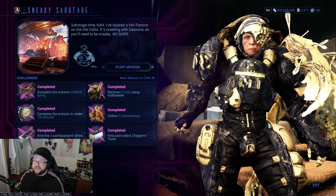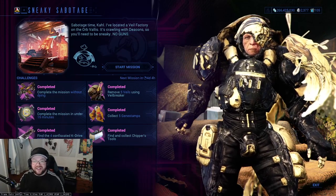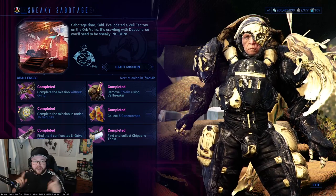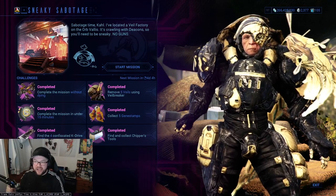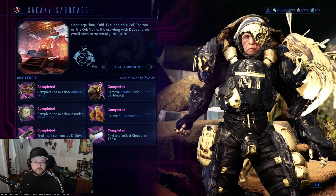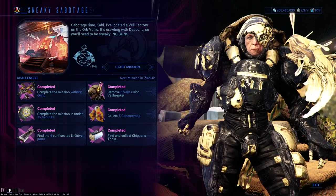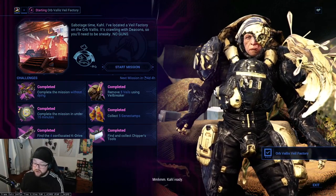The veil breakers, the gene stamps, the chipper tools, the K-drives, and even the soma cords are the main things to look for. In case you're feeling a little lost, I'm going to show you what I found and where I found it. Unfortunately, because I've completed it I won't be able to show the key drives or the veils exactly. But if you look — it's generally a white toolbox — and it does kind of sit out and is a little obvious. Let's start the mission.